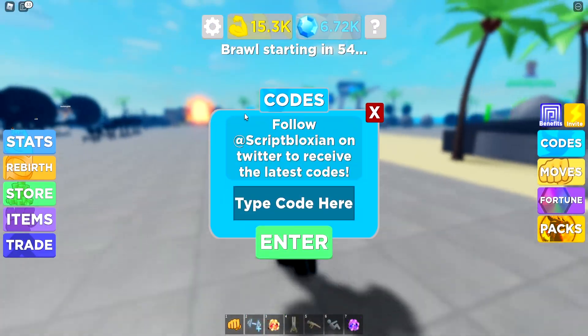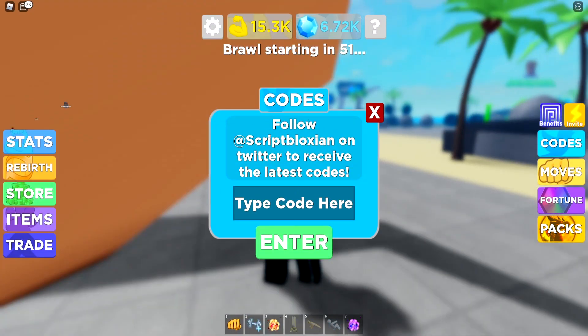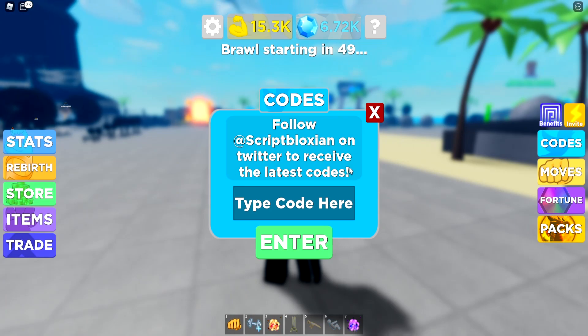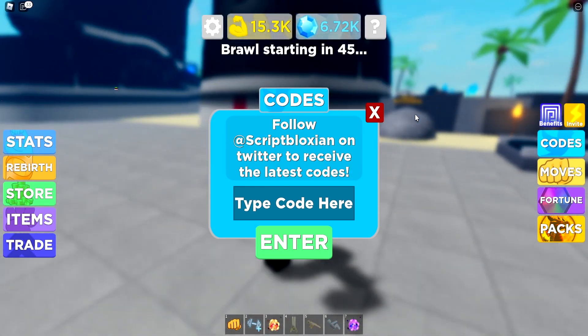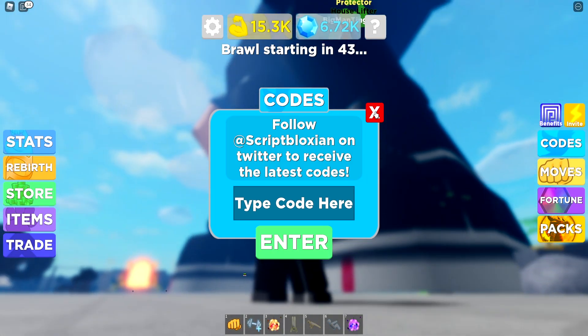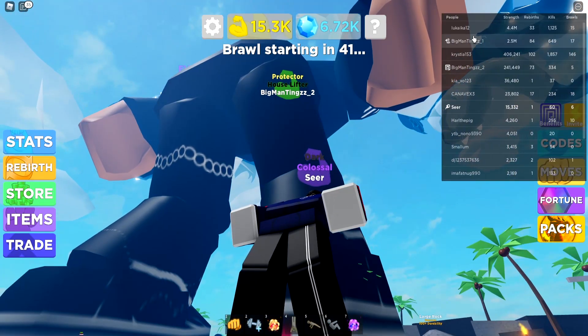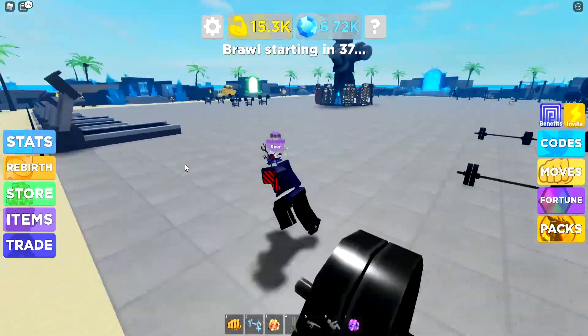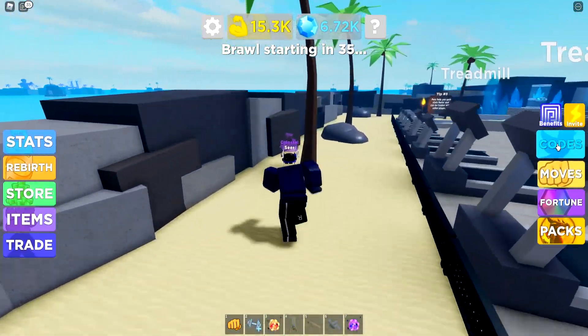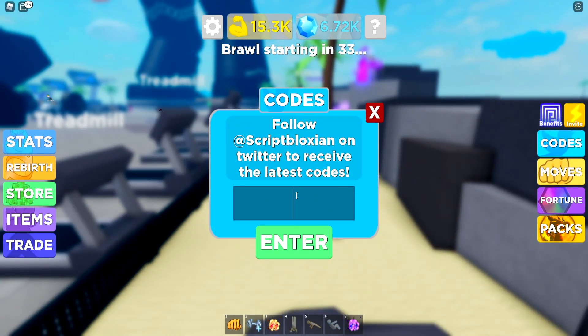Yeah, let's go ahead and continue with these codes right now. Go to codes and then you can go ahead and redeem these codes. I don't think I have redeemed any of these codes — or maybe I have, because I have played this game. I don't remember when I played this game, to be honest. So I might have just redeemed all the codes. The first code is going to be FrostGems10.